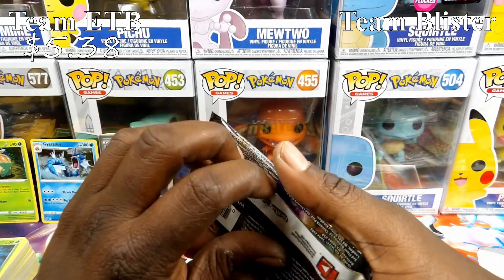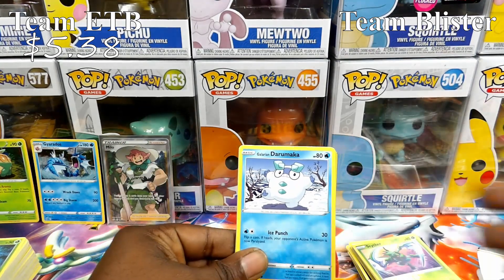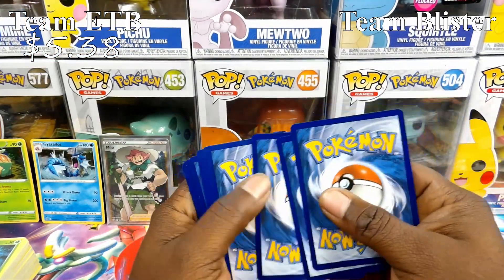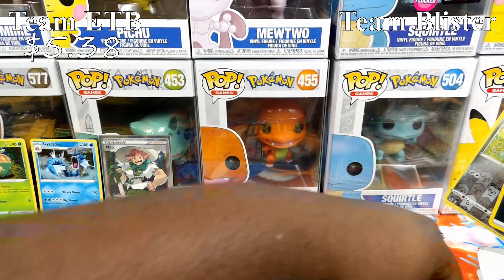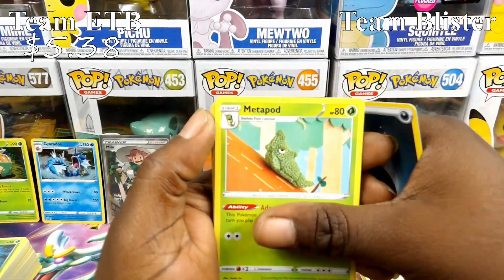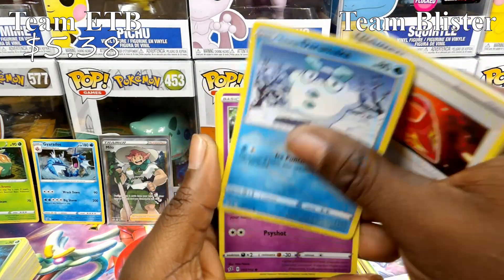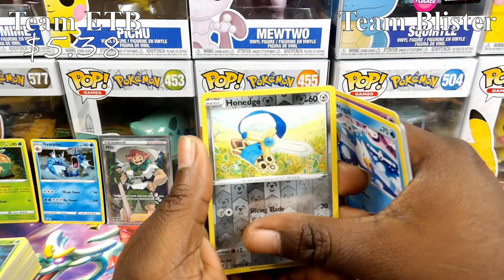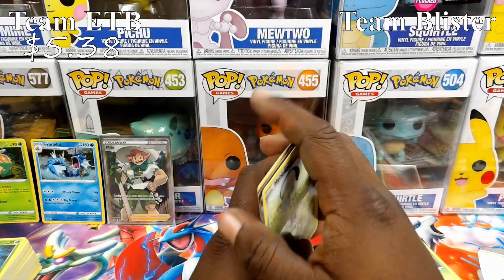It is not looking good for Team Blister right now. Second three-pack blister: Metapod, Heliolisk, Burning Scarf, Galarian Duraludon, Hatenna, Scyther, Nosepass, Wingull, Reverse Tonnage, and a Galarian Sirfetch'd for the rare. I love the Sirfetch'd gold card — beautiful card.